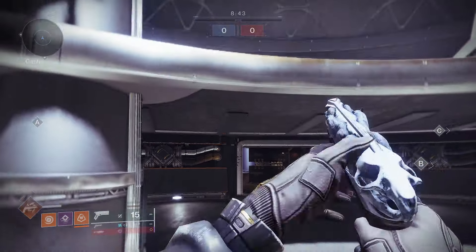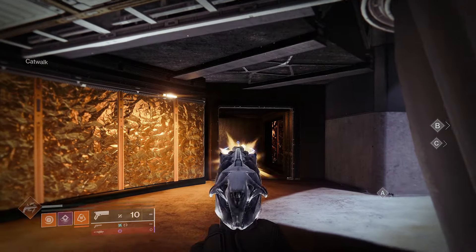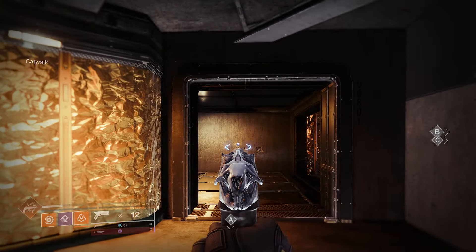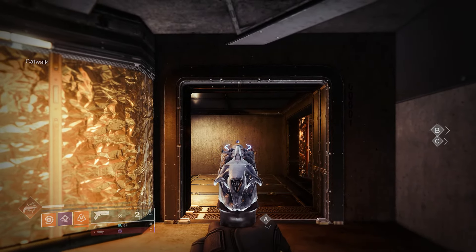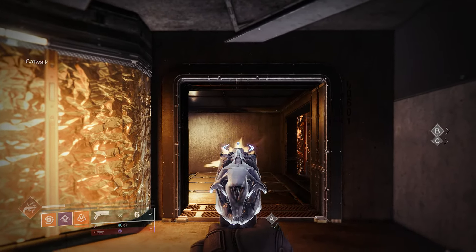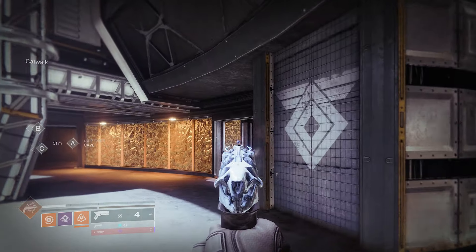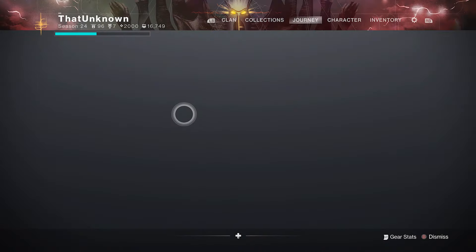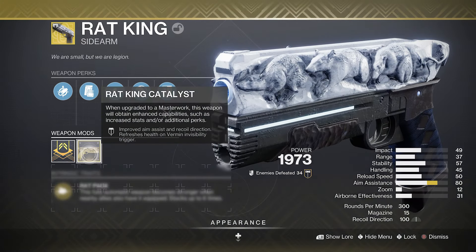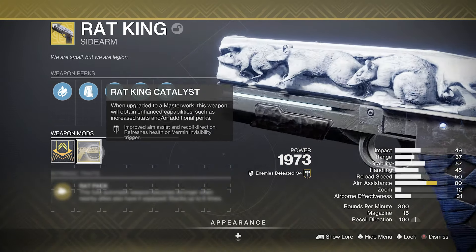This is going to make it even more of a menace than it already was in the Crucible. If you haven't run into it, it can be a menace when you face somebody that knows what they're doing with the Rat King. And now with this improved recoil, it's going to be disgusting — probably one of the best items in the game. If you have the catalyst you also get health regen after every kill, plus the invisibility.